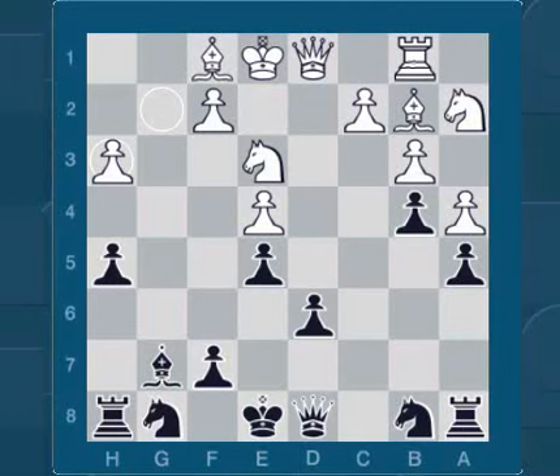It's black to move, so take a look at this position and think as long as you want — you can stop the video now. In this position it is best to play Nc6 or Ne7. If you played one of these moves you scored one point.